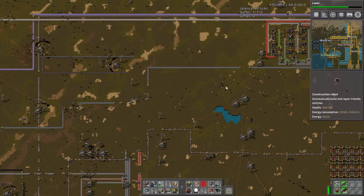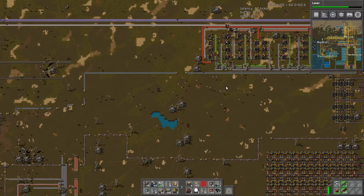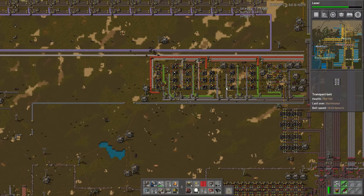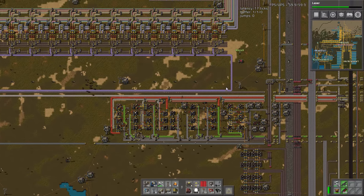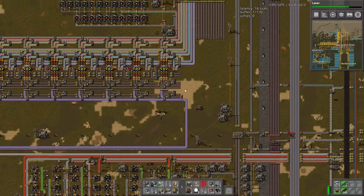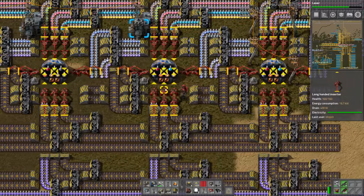Damaged things coming in — holy crap. Fortunately there's repair packs, the bots will repair it. Are there repair packs in the logistic system? Yep. I'm just going to continue with the giant train tracks and I'll be back.